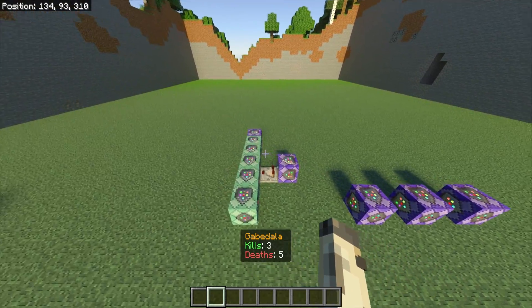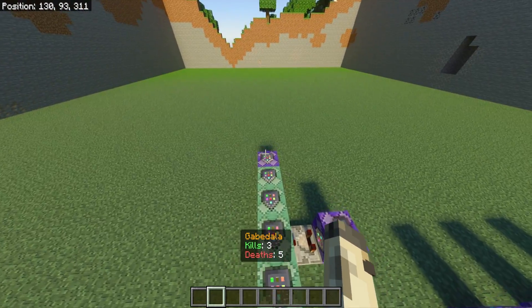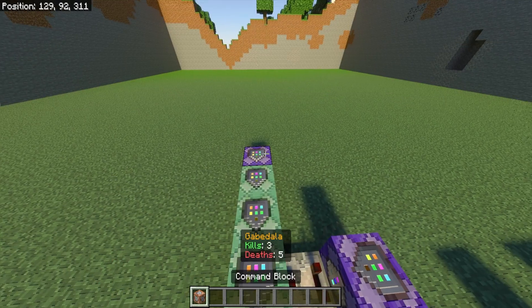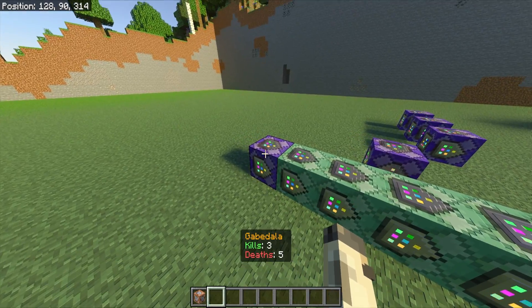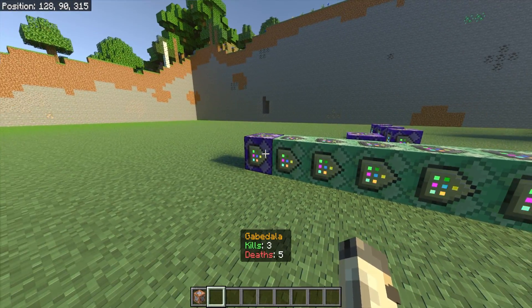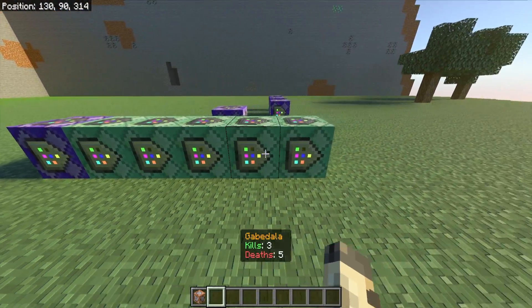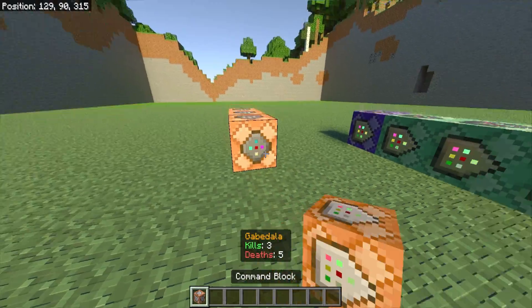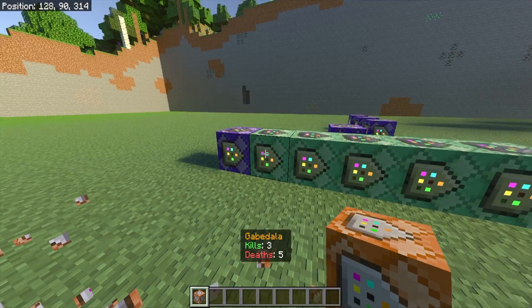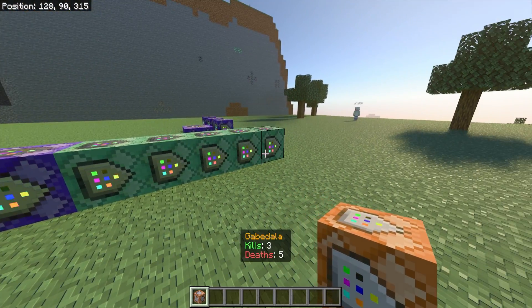Setting up the command blocks looks complicated, but it's actually really easy. To give yourself a command block, do /give [yourname] command_block and hit enter, and you'll receive one. Make sure that all your command blocks are facing the same direction — this is a part a lot of people get wrong. If the arrows aren't facing the same way in the command block chain, it will not work. Some people place blocks and there might be one in the middle that's messed up, so just make sure they're all facing the same direction.